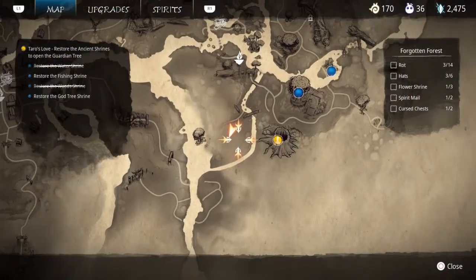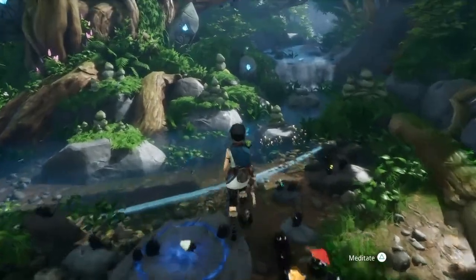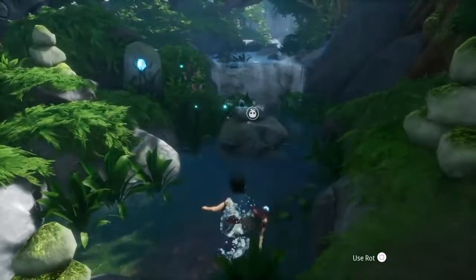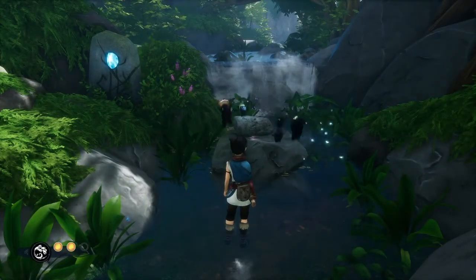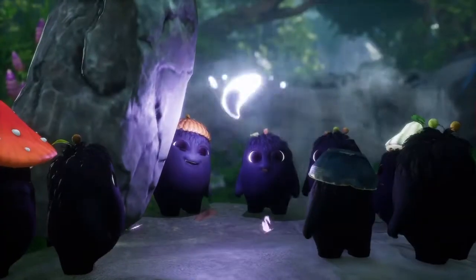In this area from our meditation spot that we found to increase our health, you're actually going to look right over here to the right and you're going to see this little rock here. Go ahead and use your rot to lift it up, and go ahead and collect your little rot from underneath.